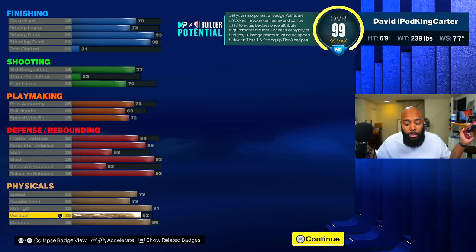As far as the physicals go: 82 vertical for those elite contacts, 91 strength for that bully ball, 90 stamina, and you max out everything else.